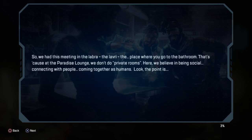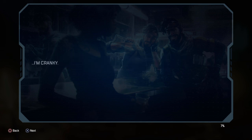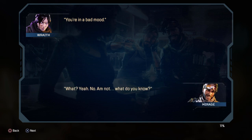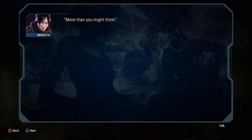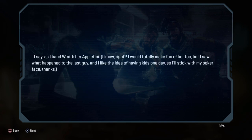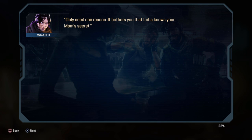Story cinematic: we had this meeting at the Paradise Lounge — they don't do private rooms there because they believe in being social and connecting with people. The point is, the narrator is cranky and in a bad mood. Wraith says she's not in a bad mood — the narrator says they know more than she might think and begins listing 189 reasons why all versions of herself are bummed out, as they hand Wraith a drink.